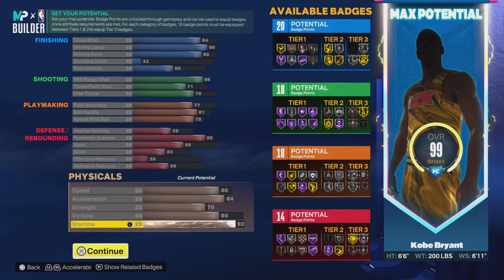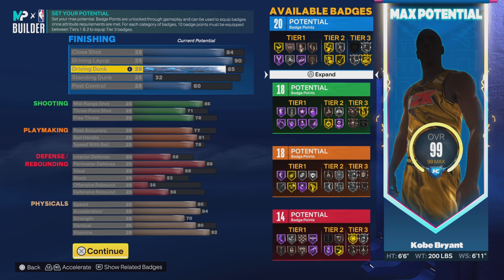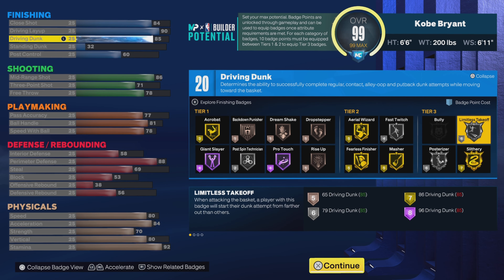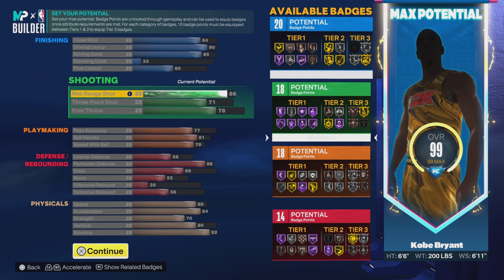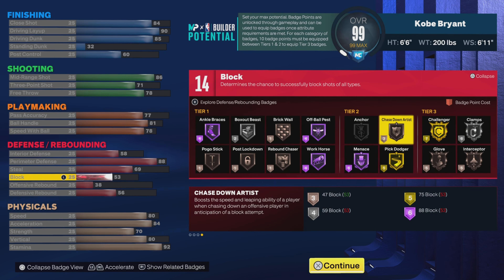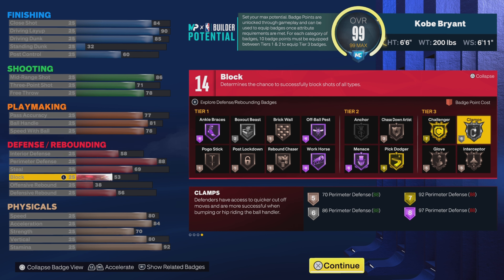I hope y'all make this build. You get plus four badges, so put two in finishing — you need 22 finishing to get all the finishing badges like all the tricky finisher badges. For the last two, put them on defense because you need Clamps on silver. If you only put one on defense you only get bronze Clamps — put two so you can get it on silver.